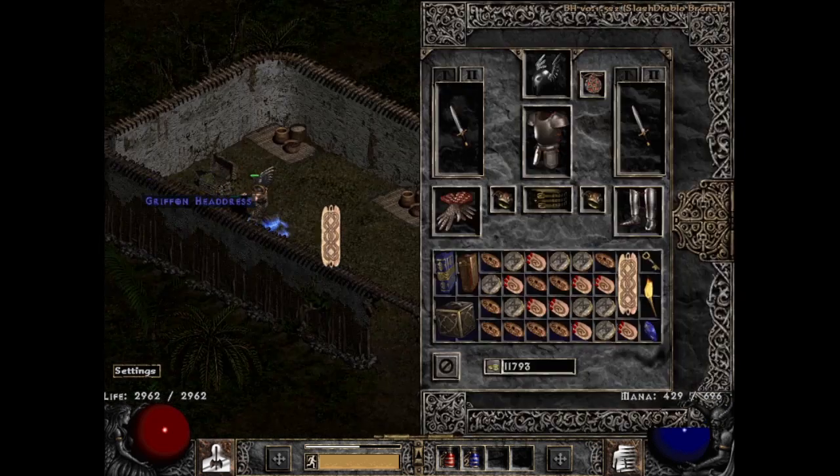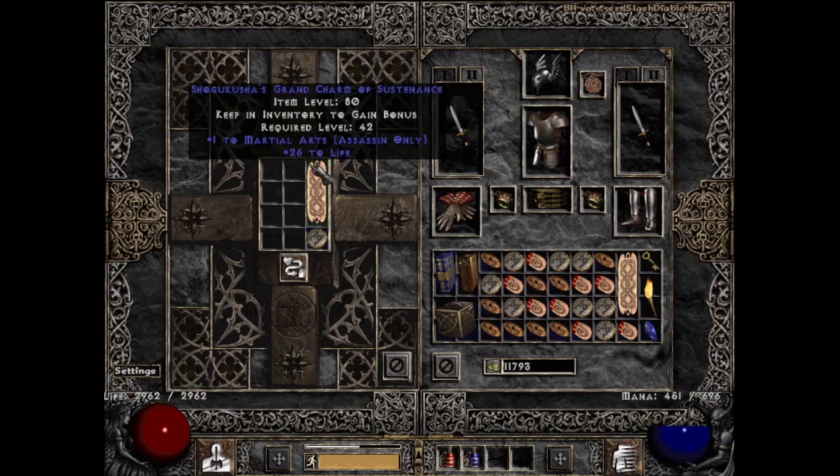It is only fair then that LK returns the favor by giving me something very non-useful next. I know that I said I wouldn't show bad skillers anymore, but when I get them with plus 26 to life — come on, why not just roll plus one to traps instead? To be fair I don't know much about the Martial Arts Assassin, but being a melee character, a max damage and AR charm would be much more suited to her — making this find completely irrelevant.